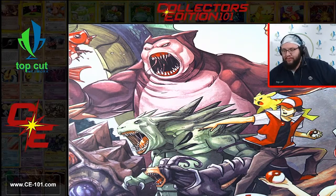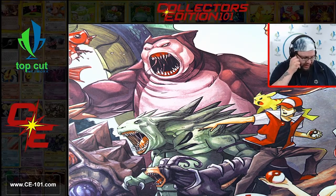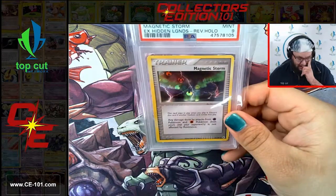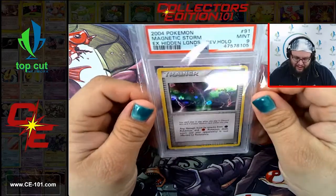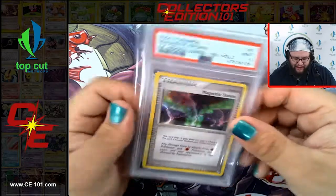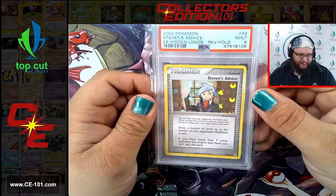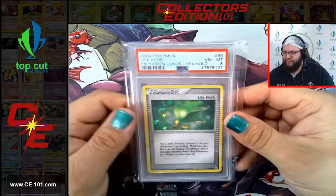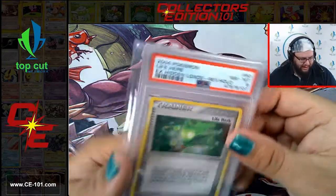A lot of really cool artworks on all these cards. Hidden Legends also is really well known for having some fantastic artwork. Look at this Magnetic Storm - it's super pretty, got that Aurora Borealis type effect going on in the background and lightning working everywhere. Steven's Advice also a 9. Life Herb coming in at an 8.